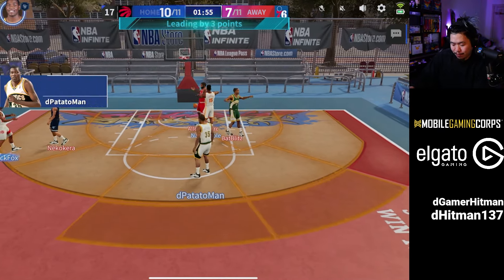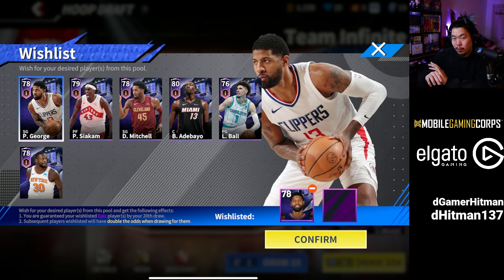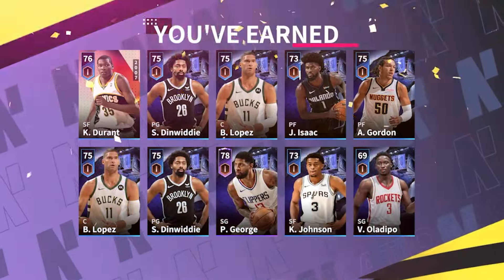Next up, when you have the option to open packs you get to select your wish list. I recommend picking two of the three following players: Paul George should be your number one pick no matter what, and your second pick is going to be either Bam or LaMelo Ball. The other players — Donovan Mitchell, Pascal Siakam, Julius Randle — only sell for about 150k to 170k. Bam and LaMelo are about 200–210k.